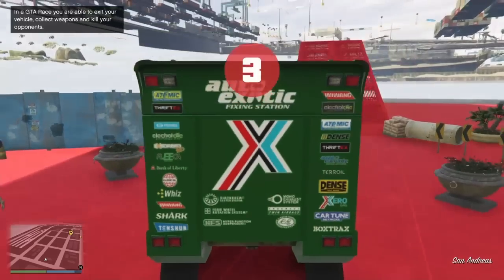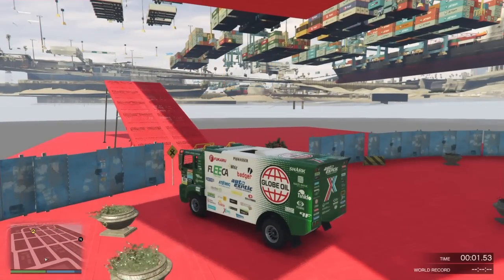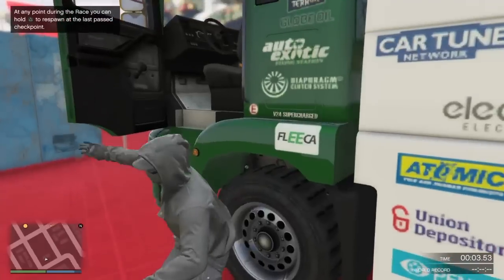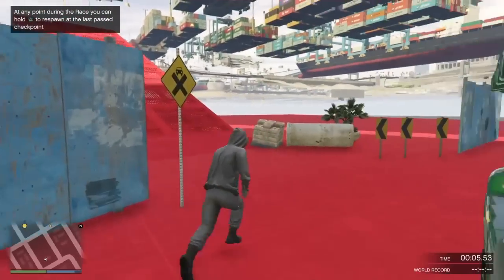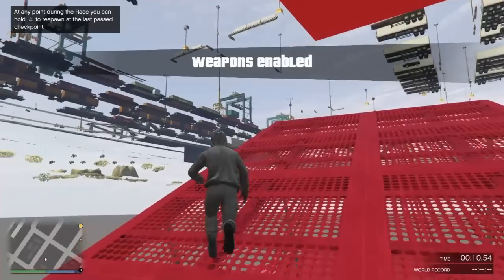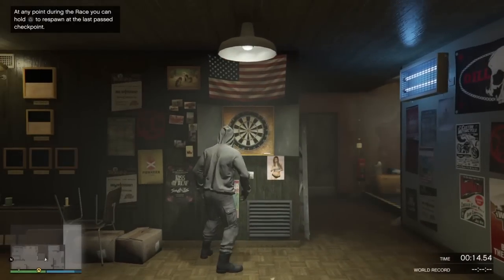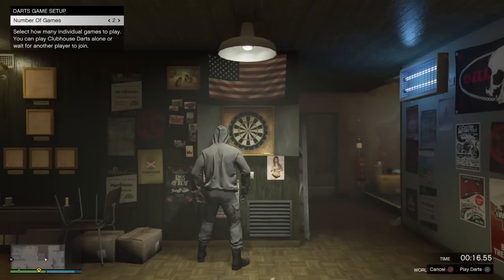As soon as you load into the race, you're just going to hop out of the vehicle and run up the ramp, just like the give cars to friends glitch that I just uploaded. Head up the ramp and make sure you run at the same angle and to the same spot that I do.